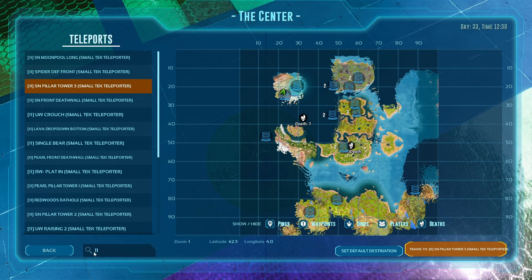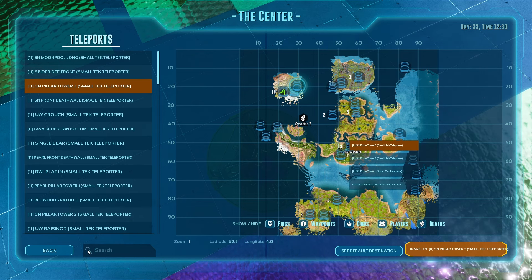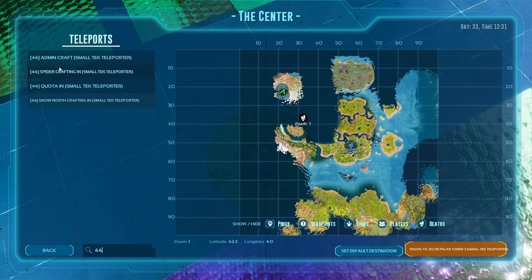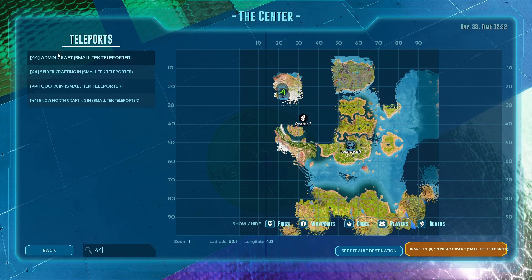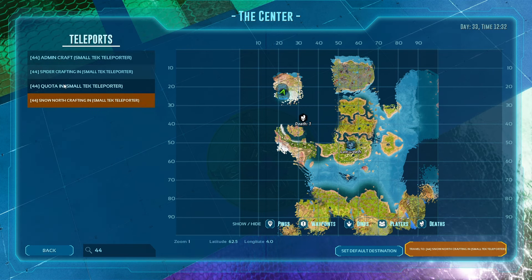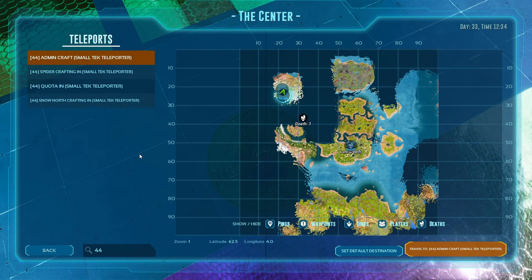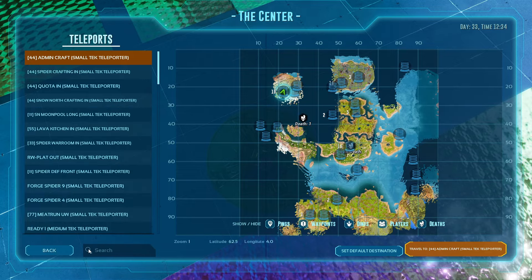Easy — filter that out. Or we go to ice cave, I press over here, north pillar tower — that's a tower outside. Other example: we want to go to crafting stations. Maybe your tribe has multiple crafting stations. Crafting stations together with quota is in 44. If you're an admin you have admin crafting station, but I only have all four crafting stations over here. Easy as that.